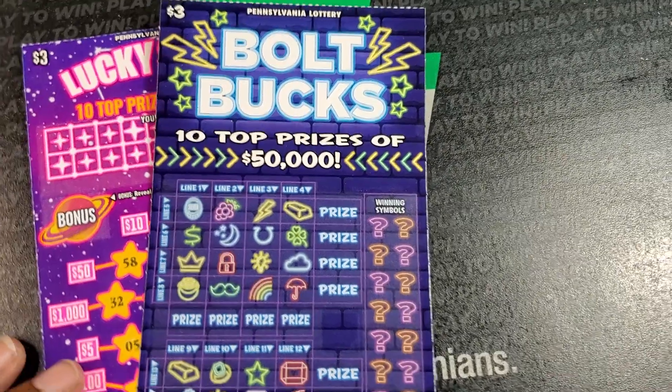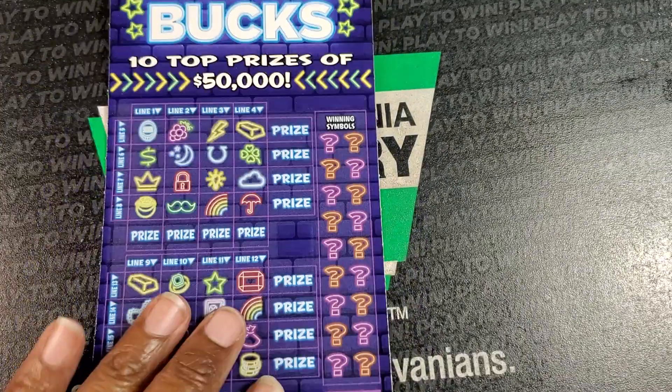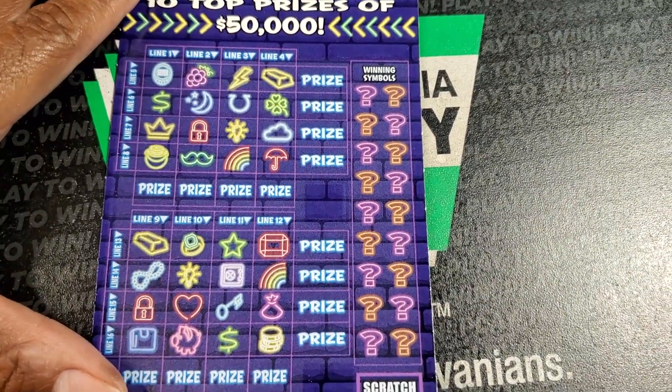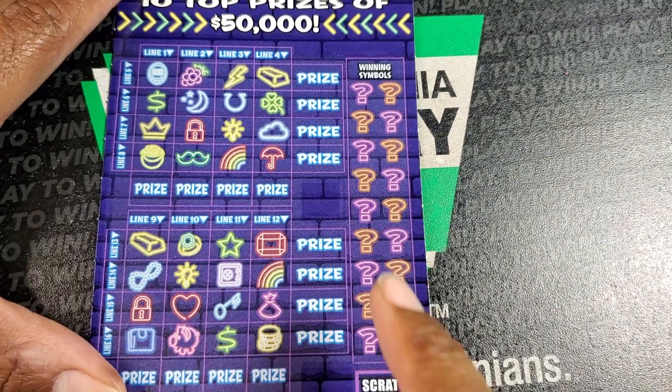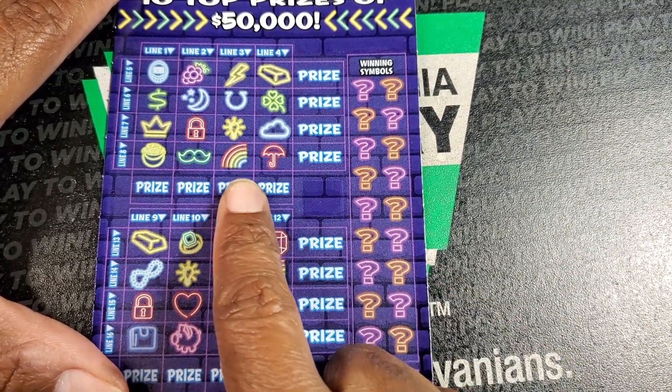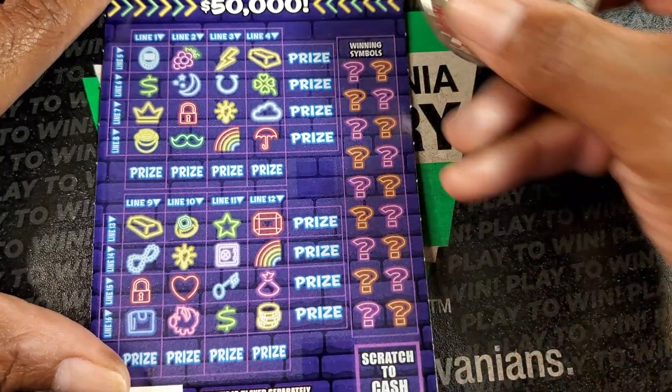Welcome back, guys. We've got a two-piece here — Lucky Stars and Bolt Bucks. We'll do Bolt Bucks first. It kind of plays like bingo. Straight line in any direction, you get the prize. And then if you get a line with the Bolt symbol, you win three times the prize.